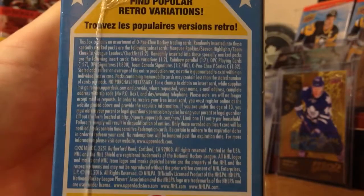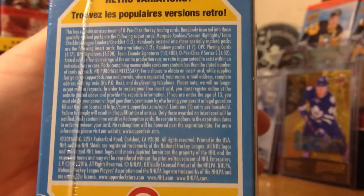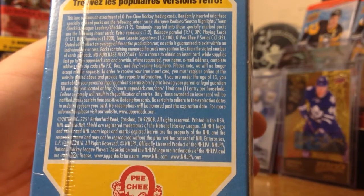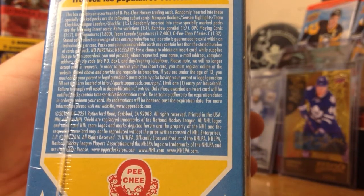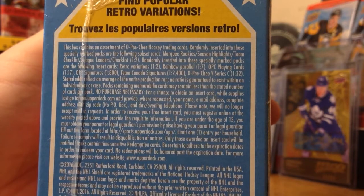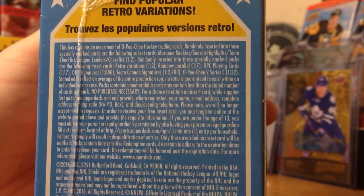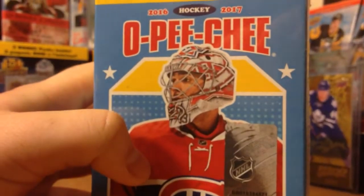Let's see what the odds are for some of these cards. Rookies, checklists, and marquee legends are one in two. Retros are one in two - they're one in one in hobby. Rainbows are one in seven. Playing cards, which I really want to get one of, are one in 17. OPC fingers are one in 800. Team castles are one in 2400. V-Series C is one in 32.